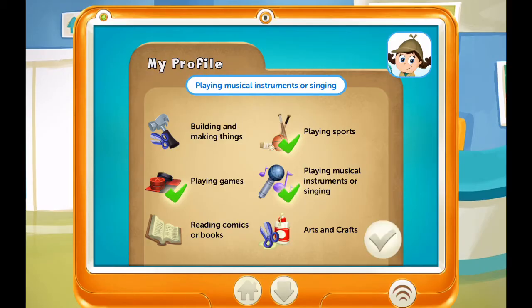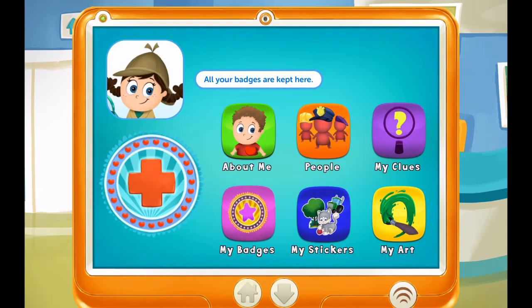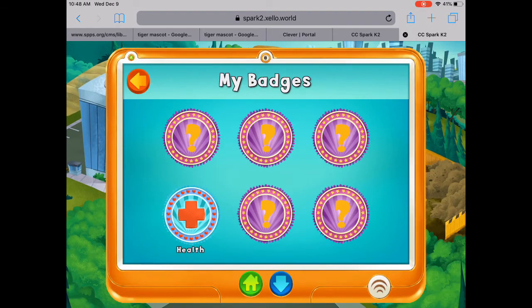Along the way, you'll answer some questions about the things you like and the careers that you discover. Once you play the mini games at each of the six locations, you'll earn six badges and solve the mystery of what happened to the missing workers.